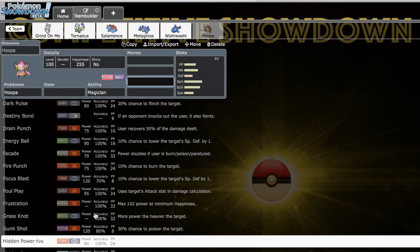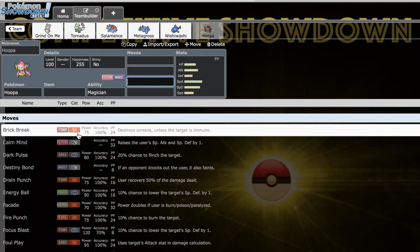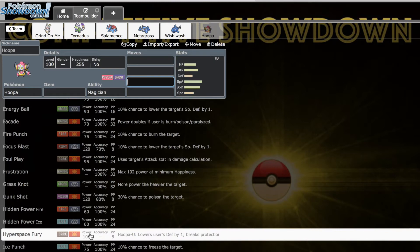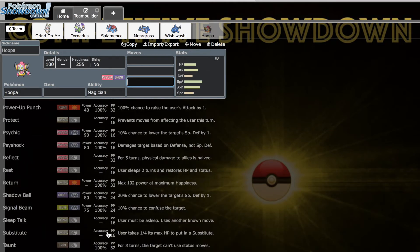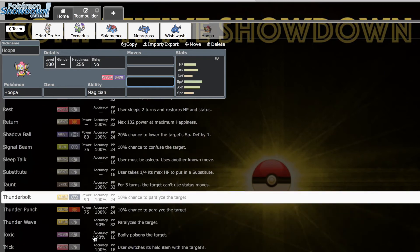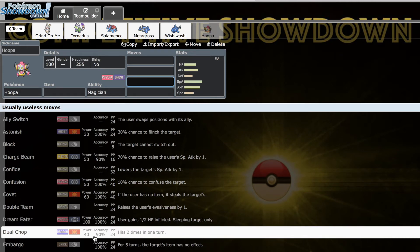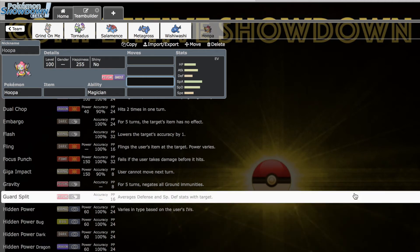Hoopa's physical coverage is just ridiculous: Brick Break, Drain Punch, Facade, Fire Punch, Foul Play, Gunk Shot, Hyperspace Fury, Ice Punch, Knock Off, Power-Up Punch, Return, Thunder Punch, Zen Headbutt. On the special side: Dark Pulse, Energy Ball, Focus Blast, Grass Knot, Psychic, Psyshock, Signal Beam, Thunderbolt, and Charge Beam. It even has Dual Chop for Dragon coverage — I didn't know that, that's actually awesome.